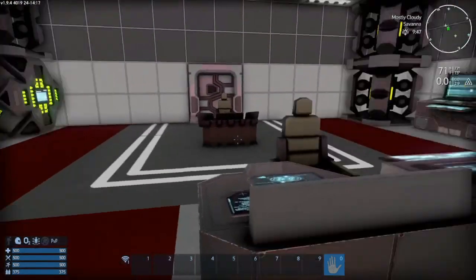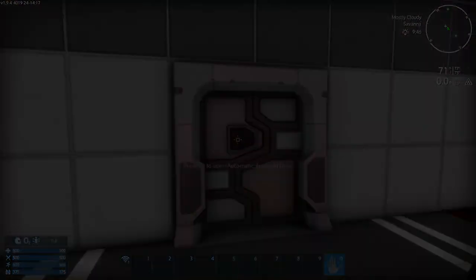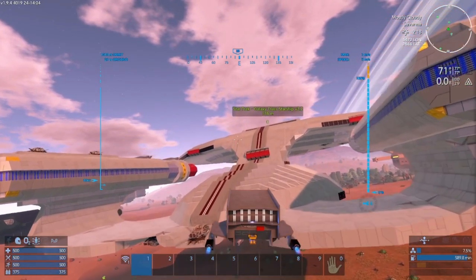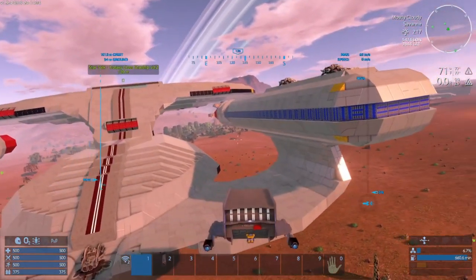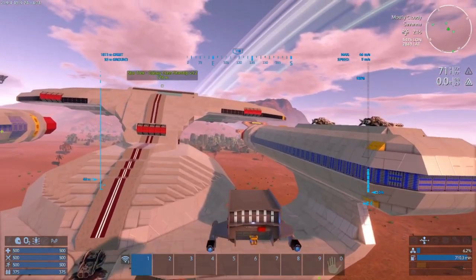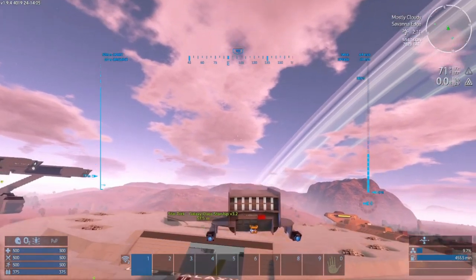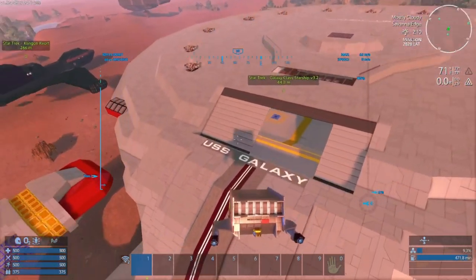Now, some of these ships could be made to be functional, but in the case of something like the Galaxy class and the Daridex Warbird, it would take quite an effort. And while in the actual game, it would take a small group just to run the things. No one person or even a three-man team needs a ship design meant for hundreds of crew.